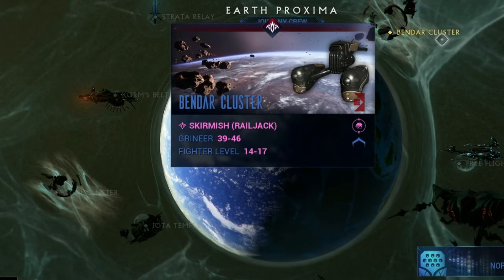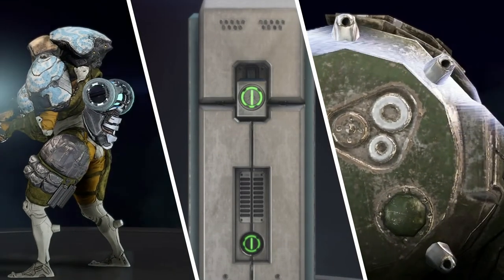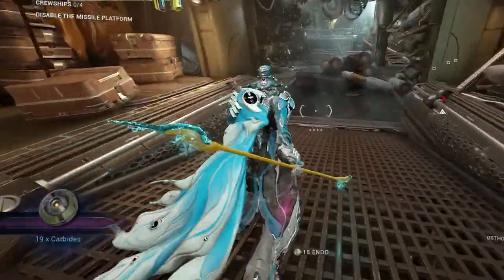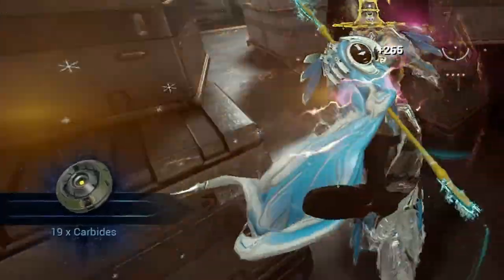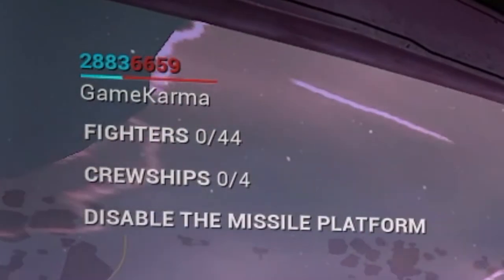This is a railjack skirmish which, to me, is basically like a sabotage mission. Carbides can be dropped from Grineer enemies, containers, lockers, and ships. Keep an eye on the bottom left of your screen — a picture of the carbide and how many you've gathered will be displayed.